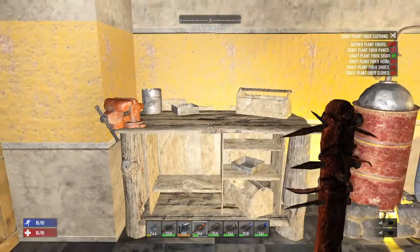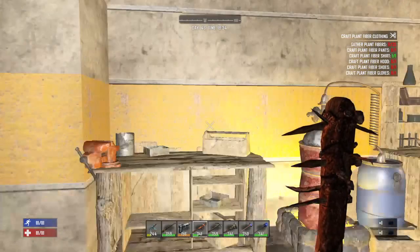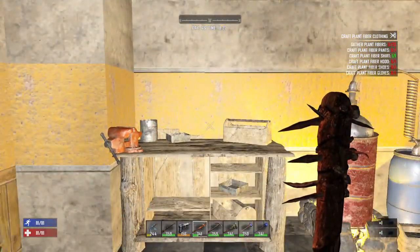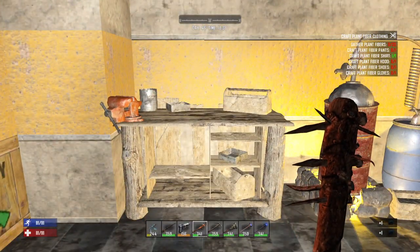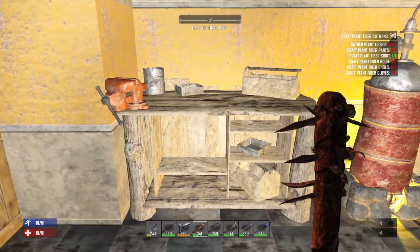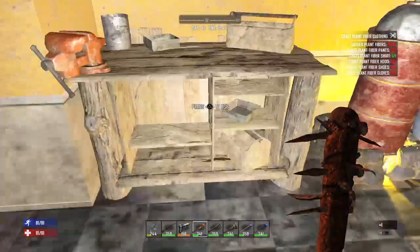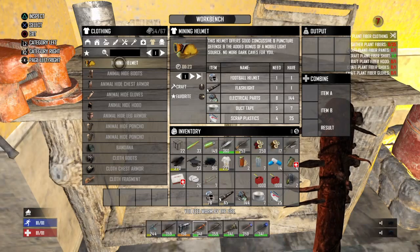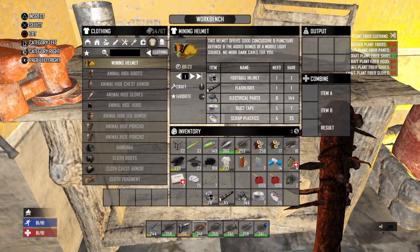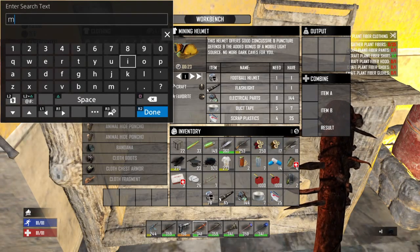First things first, you've got to have a workbench to make a mining helmet. We have multiple workbenches here. In fact, I have a third to put up because you can now find a workbench, wrench it out, and bring it back without having to craft it. You can find workbenches in gas stations and various buildings, and definitely in the factories now. You can either find one and wrench it out if you have a wrench, or you can build one with materials. Once you have a workbench, you can go into it — and as you can see here, I've already teed up how to find the mining helmet and the mining helmet recipe.